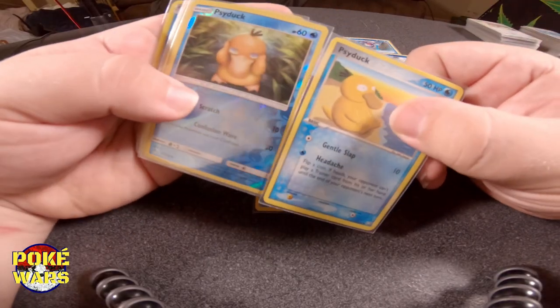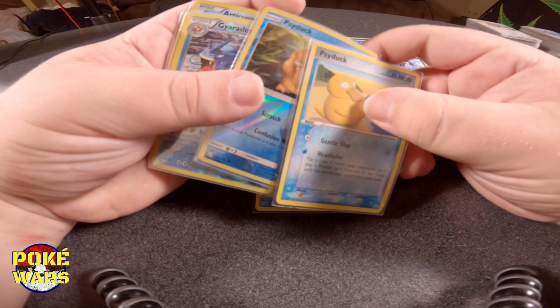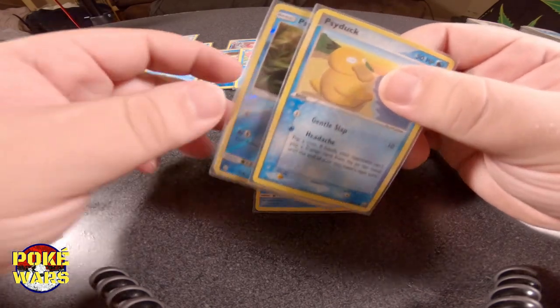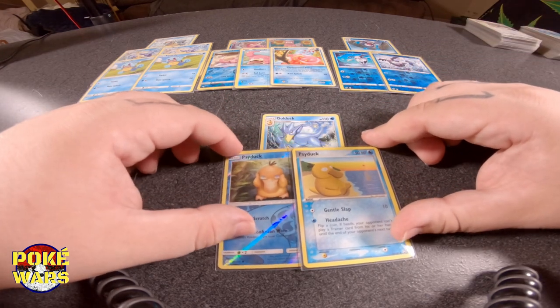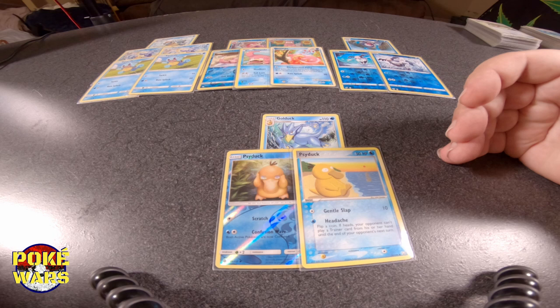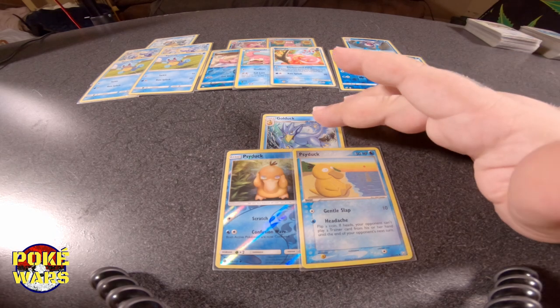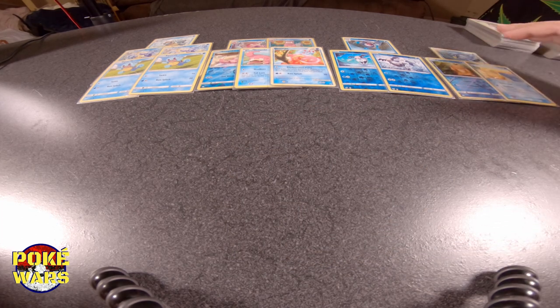This Pokemon is confused. Flip a coin — if heads, your opponent's Pokemon is also confused. So you're definitely confused, your opponent maybe. We went with two different Psyducks. We're going to put our Psyducks down next to our Golduck. We have our fourth evolution of Pokemon right here, and we're going to slide that up next to the Mr. Rime.